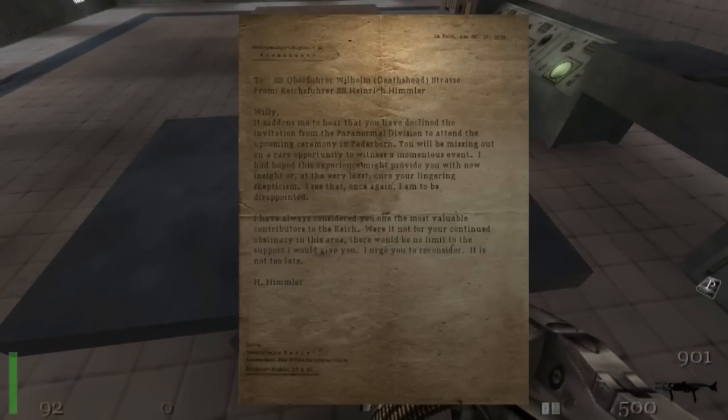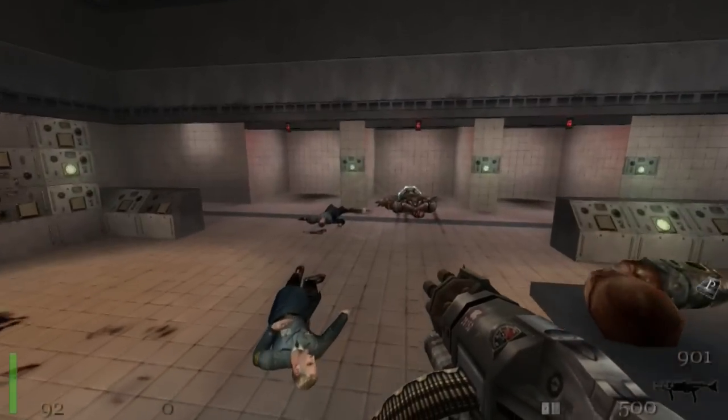So there's another note here on the table, let's have a look at it. To SS Oberfuhrer Wilhelm Deathshead Strasser, from Reichsfuhrer SS Heinrich Himmler. Now this sort of reinforces Deathshead's skepticism towards Operation Resurrection. So let's have a read of it. 'Willy, it saddens me to hear that you have declined the invitation from the Paranormal Division to attend the upcoming ceremony in Paderborn. You will be missing out on a rare opportunity to witness a momentous event. I had hoped this experience might provide you with new insight, or at the very least cure your lingering skepticism. I see that once again I am to be disappointed. I have always considered you one of the most valuable contributors to the Reich. Were it not for your continued obstinacy in this area, there would be no limit to the support I would give you. I urge you to reconsider. It is not too late. Hey, Himmler.' So there you go — and that is our first objective complete. We got the book, so we can continue on now.